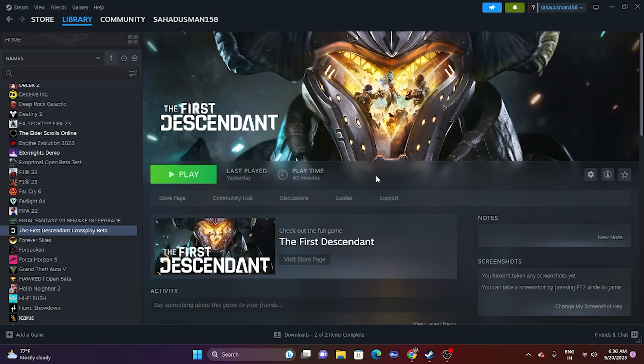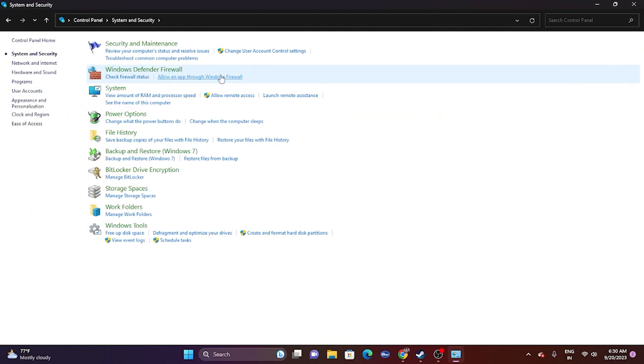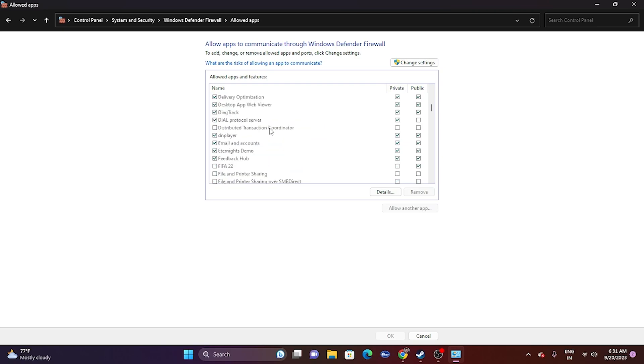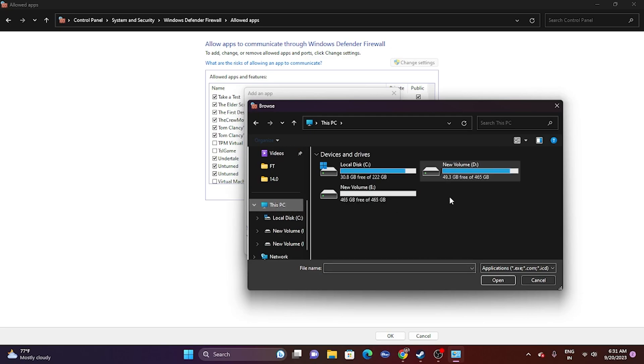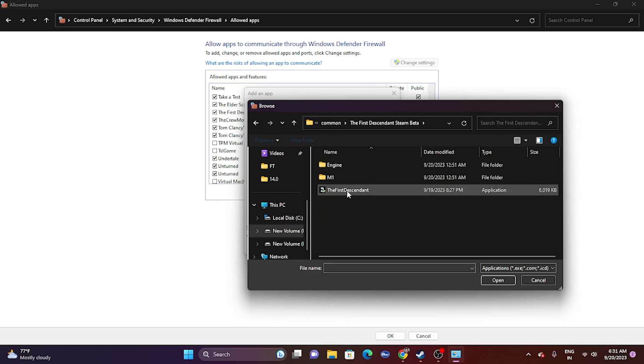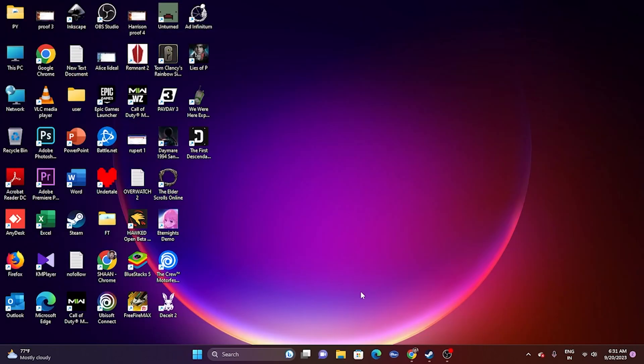Next, allow the game through Windows Security. Go to Control Panel, then System and Security, then Windows Defender Firewall, then 'Allow an app or feature through Windows Defender Firewall.' Scroll down to find The First Descendant and make sure both Private and Public are checked. If the game isn't listed, click Change Settings, then Allow Another App, browse to the installation folder at LocalDisk > Steam > SteamApps > Common > The First Descendant Steam Beta, select it, and add it.